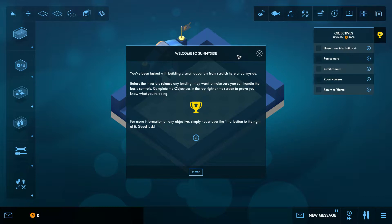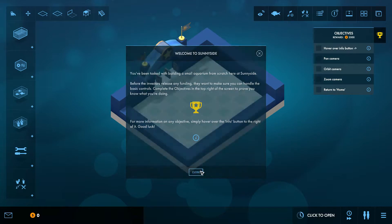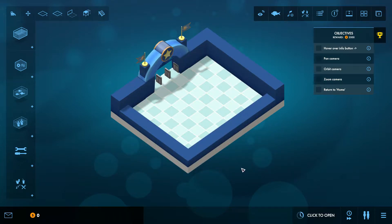Welcome to Sunnyside. You've been tasked with building a small aquarium from scratch here at Sunnyside. Before the investors release any funding, they want to make sure you can handle the basic controls. Complete the objectives in the top right of the screen to prove you know what you're doing. For more information on any objective, simply hover over the info button to the right of it. So if you want to know anything you need to do, just hover over the info button and it tells you.